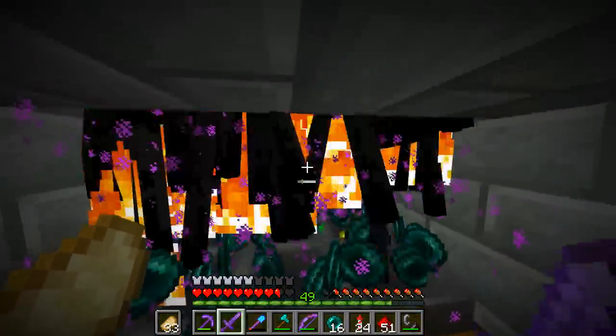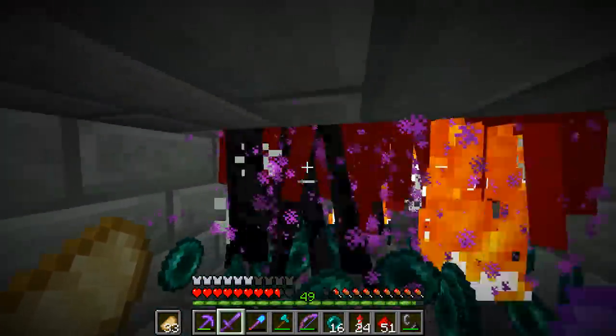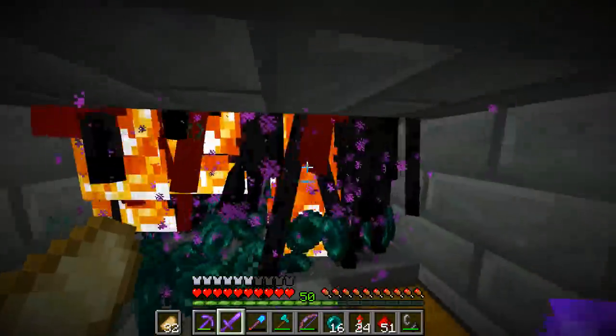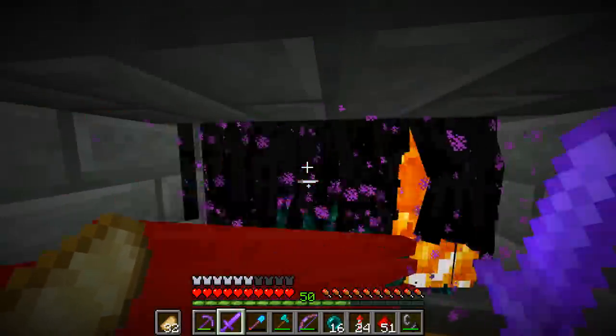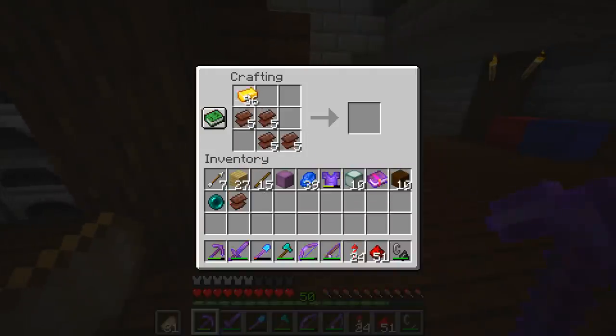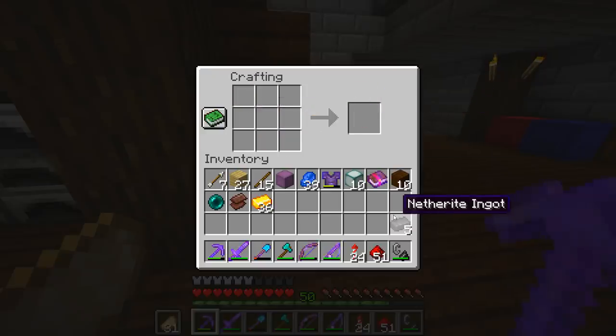About to get level 50 — we are very very close, just about two bars off. Boom, there it is, level 50! All we need to do now is go back and enchant our stuff. We made it back to our base and we have all the netherite scraps here. What we're gonna do is turn all this into actual netherite ingots — we've got five of those.